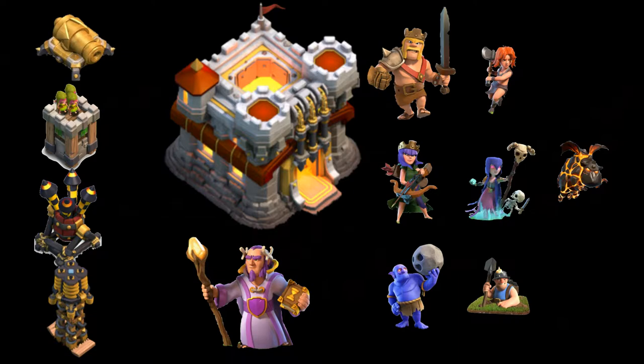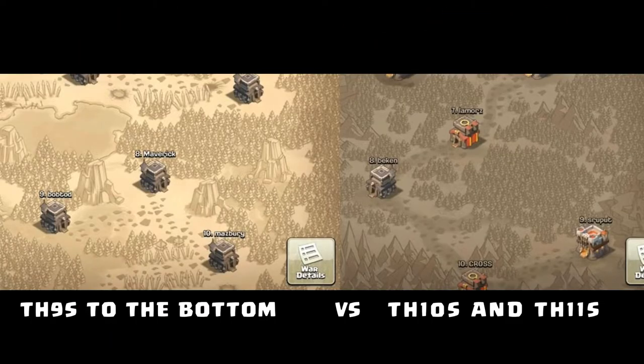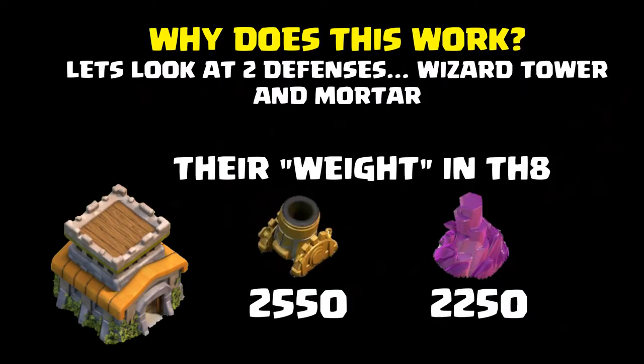Because of how they've upgraded, in the war lineup they'll most often be matched against Town Hall 8s or 9s. With max TH8 defenses plus tweaked Teslas and Air Defenses, they can defend against TH8s attacking them — yet they themselves can jump up and three-star Town Hall 11s.